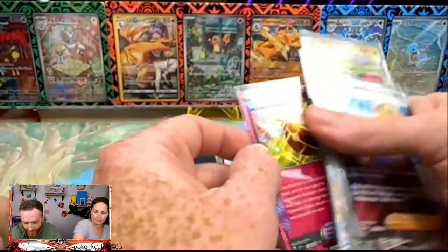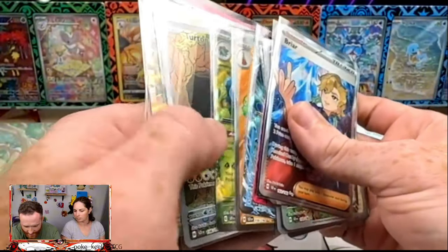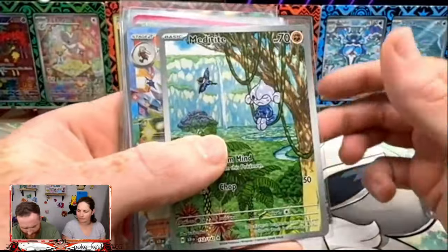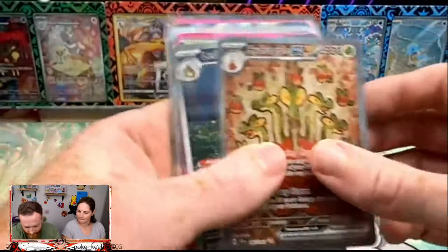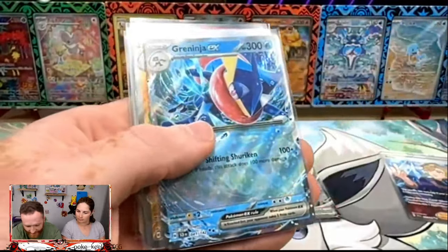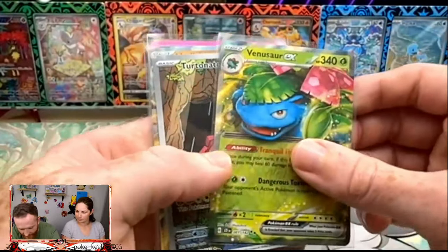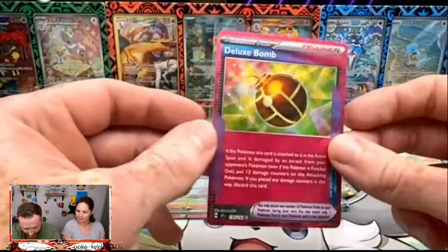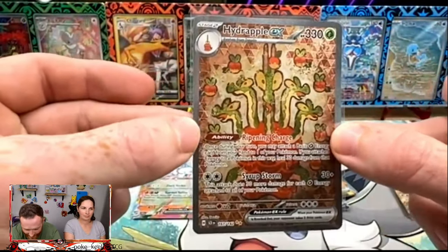Let's go through our hits because they were a doozy — one, two, three, four, five, six, seven, eight, nine, ten, eleven, twelve, thirteen. But one's a hyper rare! We got an ultra rare EX, an IR, a double rare — it is a Terapagos — the SIR Hydrapple EX, the one I wanted, the illustration rare Ledian, the Grand Tree, a Specs, the Greninja EX, the Hydrapple ultra rare, the Venusaur double rare, the Turtonator, a Medicham, and a Deluxe Bomb — awesome!